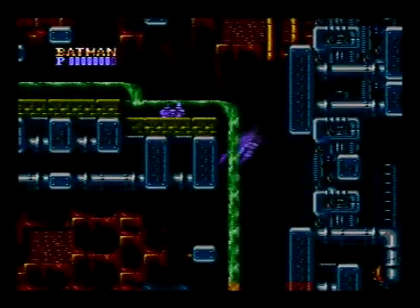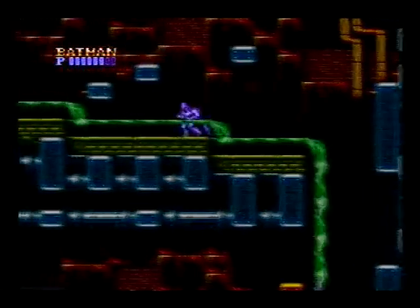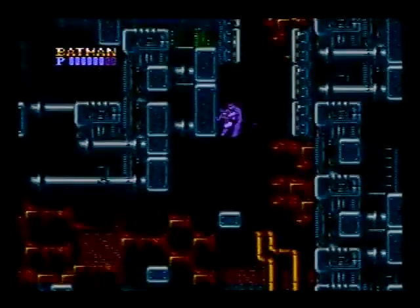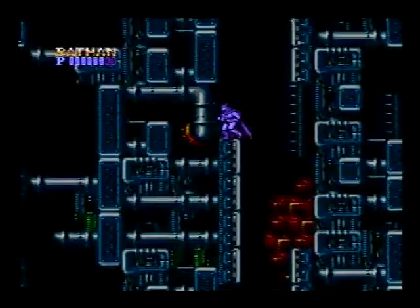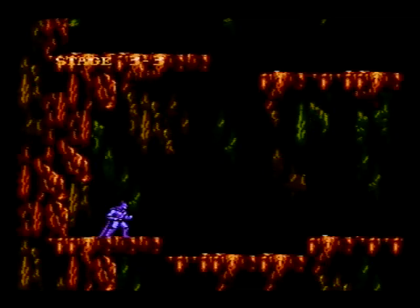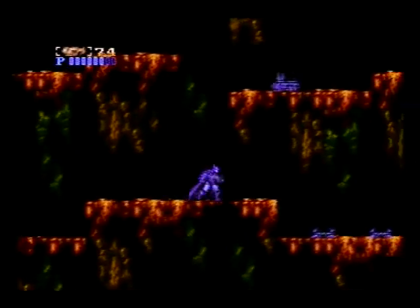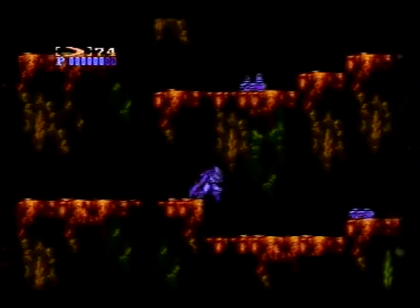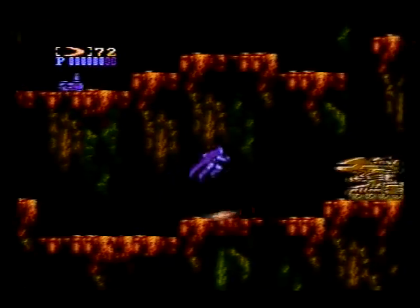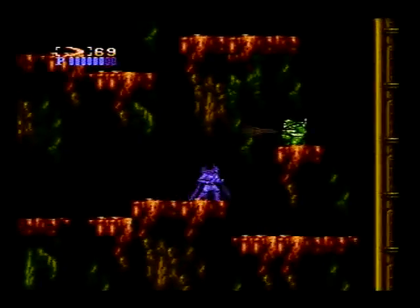I'll make a mistake here - I tried to jump over this guy when I should have punched him. Oh well, can't be perfect. Some more wall jumping. Fall down this ledge and then jump backwards back onto it. Use your batarangs there because you don't want to get to the point where he starts firing shots before you kill that mobile tracker.